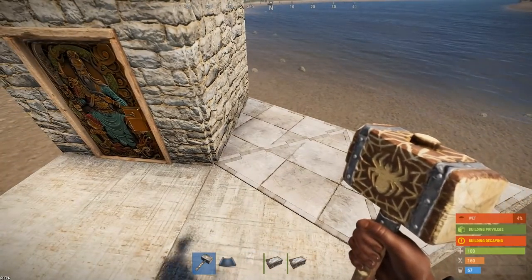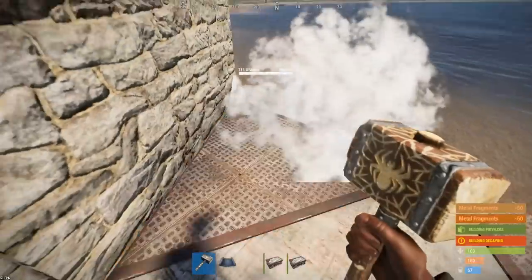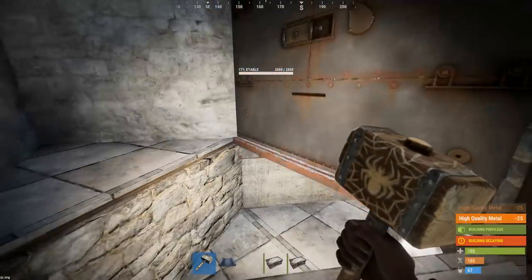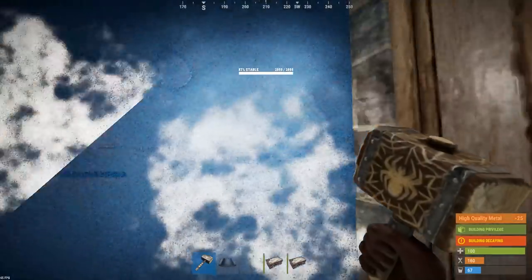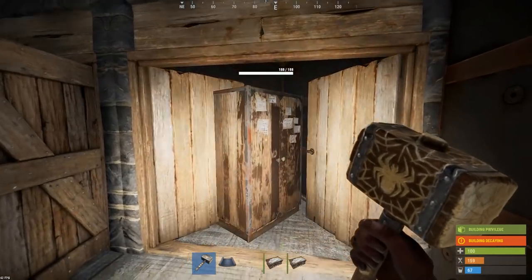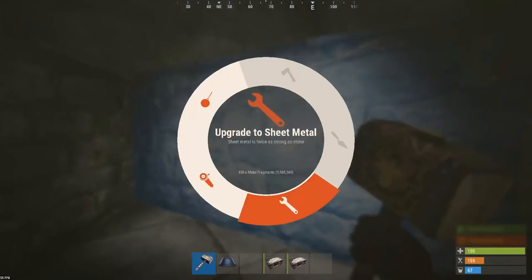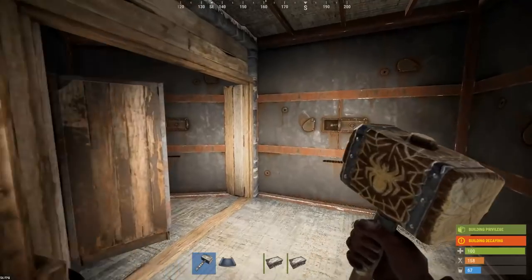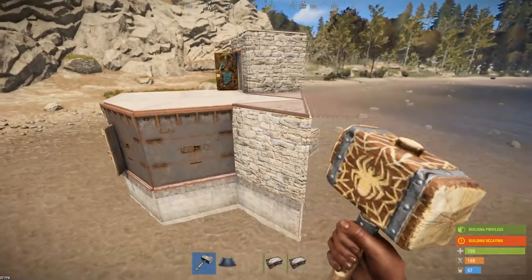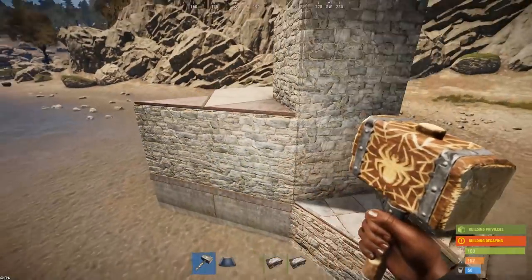As you work your way out, certain foundations you have to make sure are definitely high quality metal, along with floors, because they're just going to drop down and basically get everything from there — you don't want that. You want to drop into sections where there are doors. Put double doors in this area too — that's where your workbench is going to be. When you put your floating floor in, make sure you have the floor piece in armour as well, so if they get to it from above they have to go through a secondary piece.